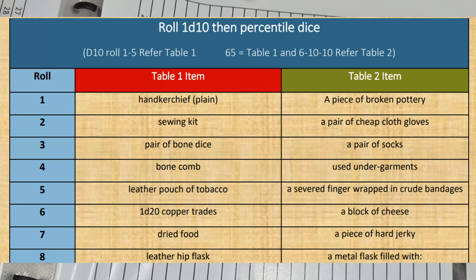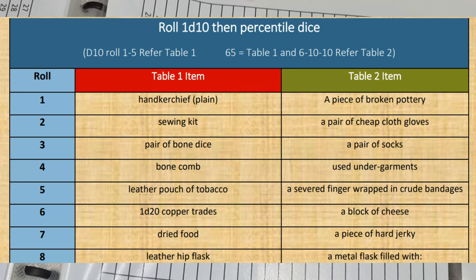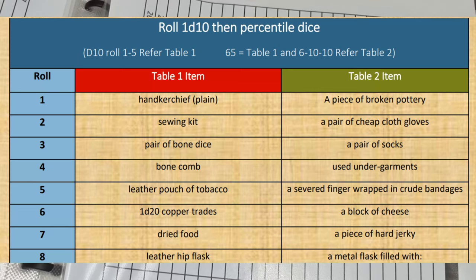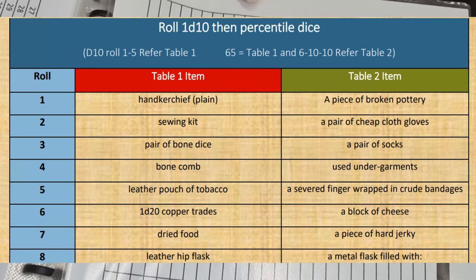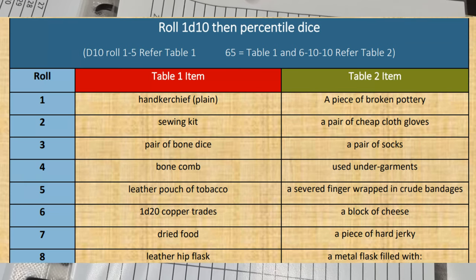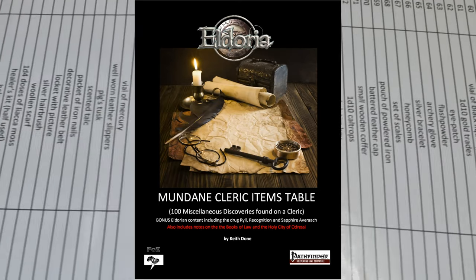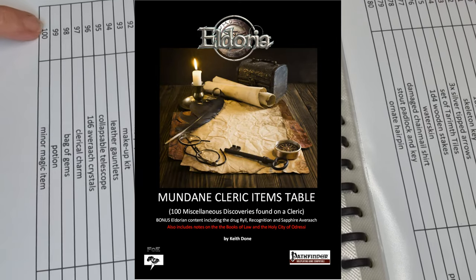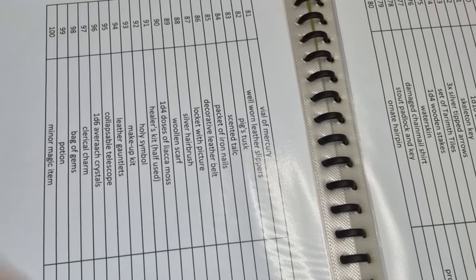After the original, we decided it needed more — there are more than 100 things you could find on a body. So we developed multiple 100-item tables, which is why you'd roll a d4 and then choose from one of those. We also made some tables specific to classes. Once you get up to 100 on some of the higher ones, you get a minor magic item and the GM gets to determine what it is.